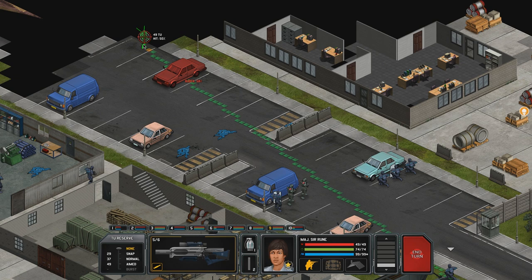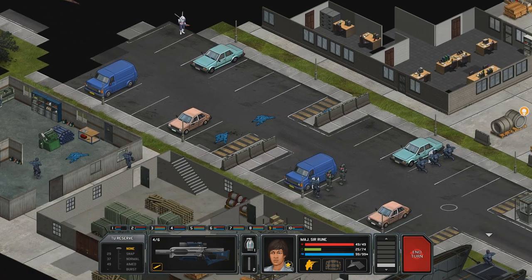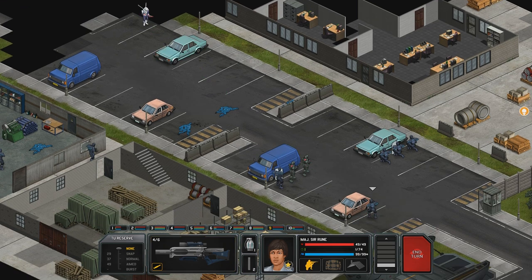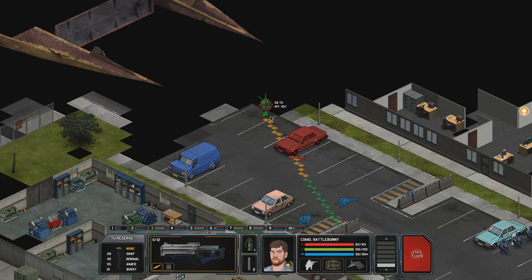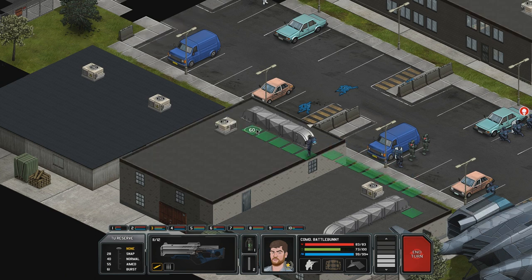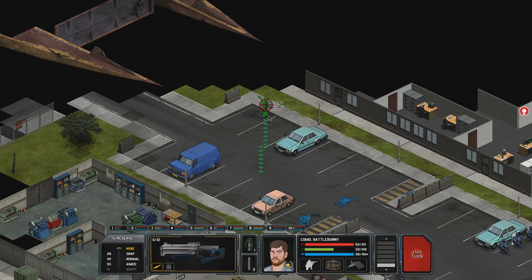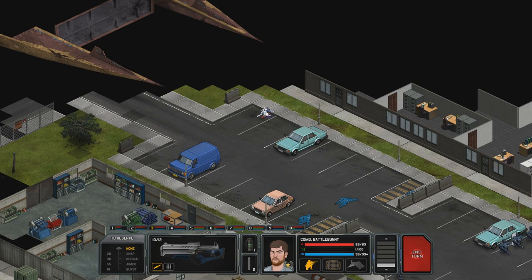So we're going to have our sniper take a shot at him. Didn't really do as much damage as I was hoping, but still — not bad. Can you actually shoot from here? Yes, you can — he's going to move, but still. Battle Bunny could actually take a shot as well. 55 for an aimed shot — that is pretty darn good. Let's get you over here. I hate that sound. 95 — look at that. He's going to crouch anyway.